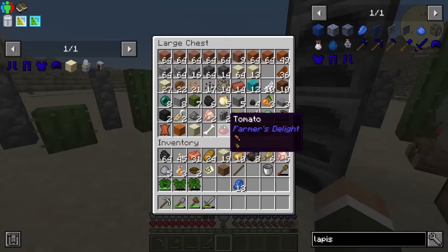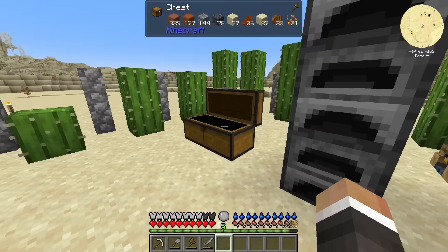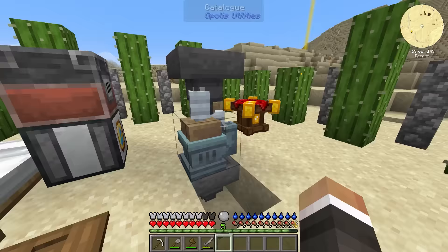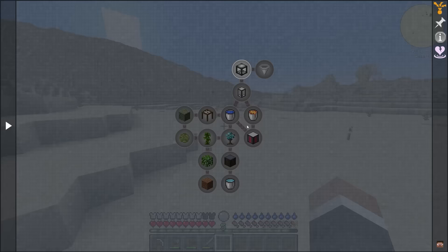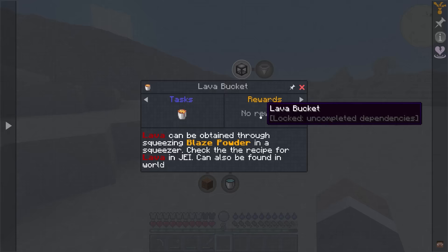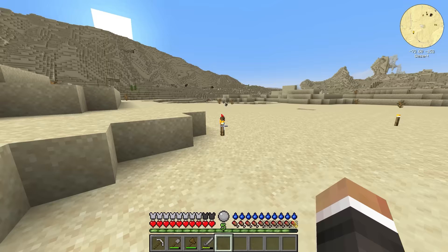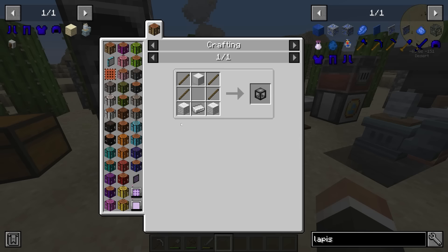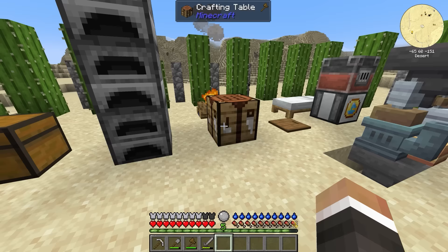The full set of lapis armor should continue to cool us from the sun and give us a bit more protection when fighting hostile mobs. Looking at the next section of the quest book, I think we are going to have to fight a couple of blazers today, because that's how we're going to get lava. But before we get ahead of ourselves, the next quest wants us to make a squeezer.